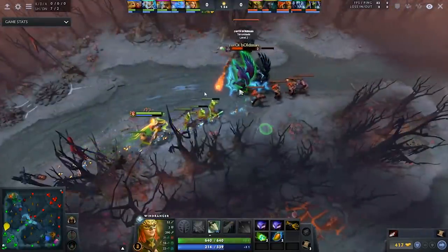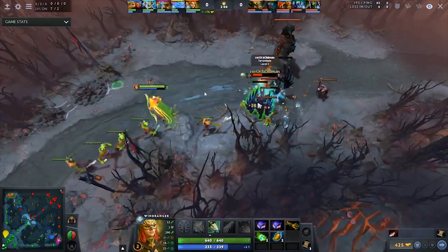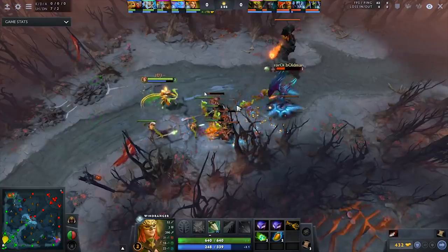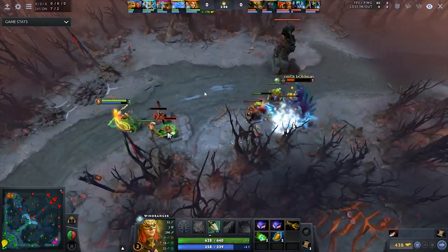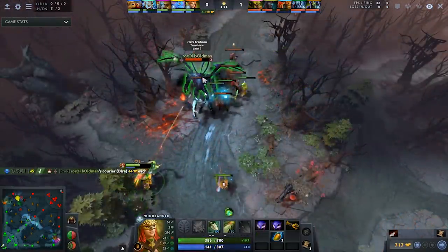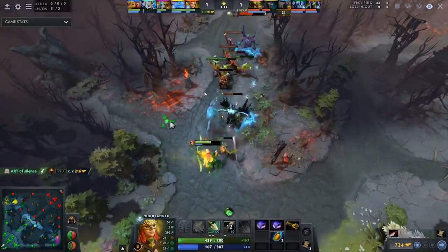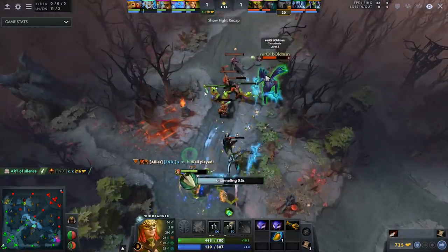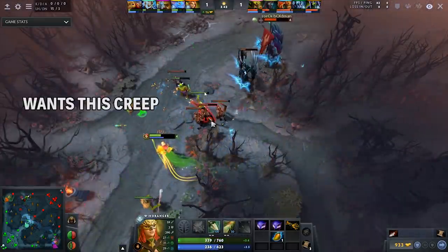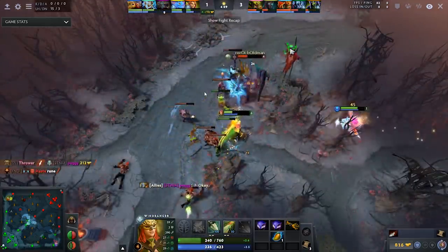Because Windranger pushes the lane a lot with her nuke, even without damage items, she becomes a pain to lane against. She can just attack melee heroes under tower over and over again, and even when they have high armor, she will eventually punish those heroes with more power shots when they go for creeps. This is really the bread and butter of the hero — rather than trying to harass when you feel like it, just go for a power shot that gets you a creep at the same time the enemy wants to get one or deny you one, and make sure you're always getting something out of your mana. Because of the constant harass, he eventually puts Terrorblade in a tough spot and kills him.